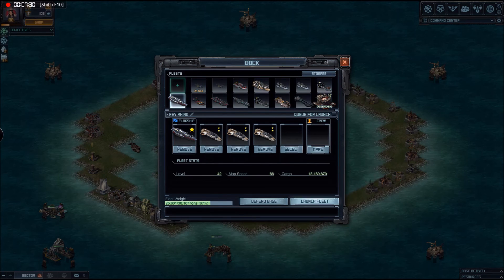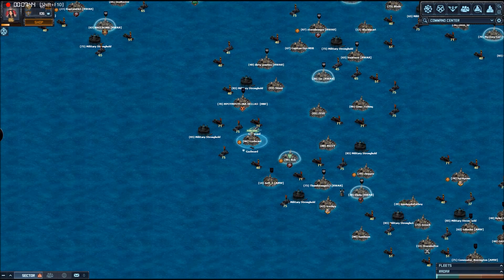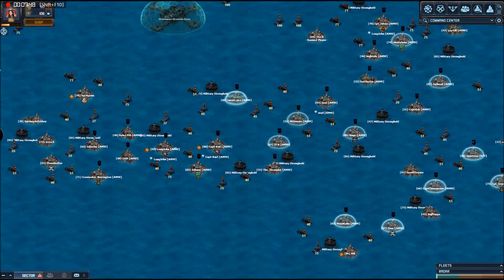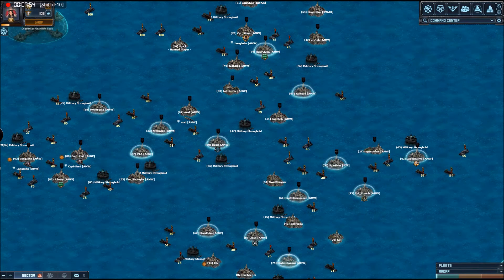Let's put these out on the water and go kill something. What I'm going to do first is go and hit a level 47 military stronghold. I tend to use these as my benchmark targets. I'm pretty confident I can end up with less than a couple of minutes damage. I want you to see the difference in speed and turning that the Revenge and the Rhinos have got. So in we go.